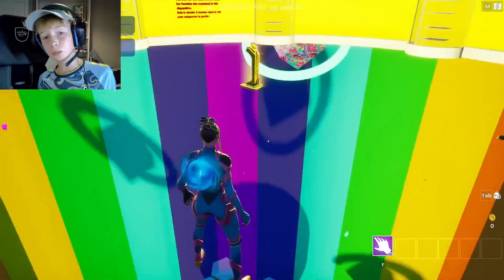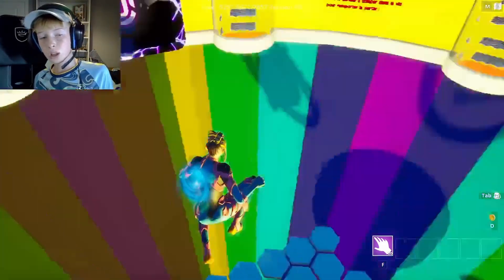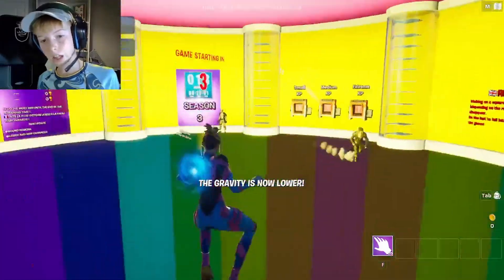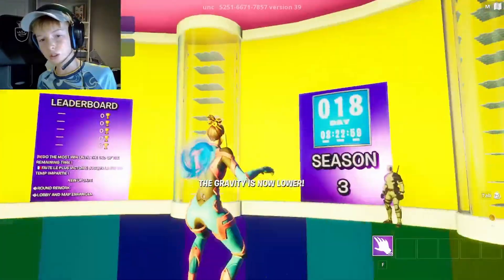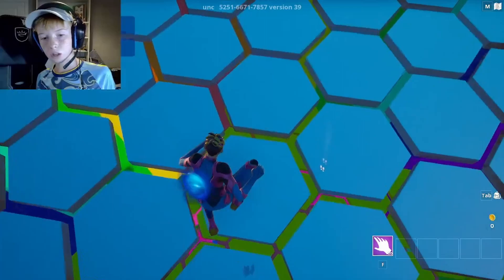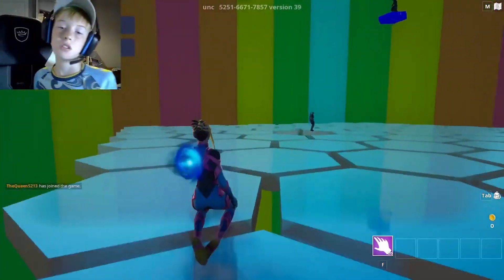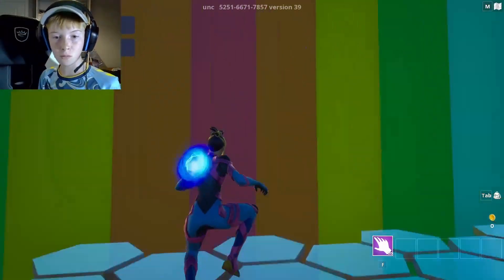Hi guys, welcome back to a brand new video. Today I'll be showing you this map called Don't Fall — it's basically hexagon but in Fortnite. Every two rounds you get a power-up, and I've got low gravity. If you guys want to check it out, the map code is at the top.